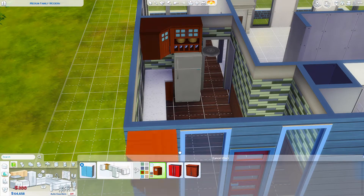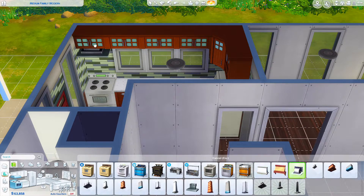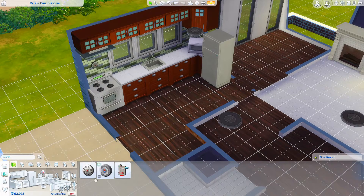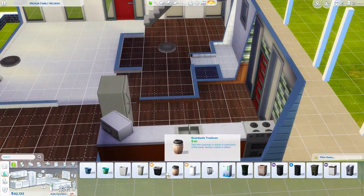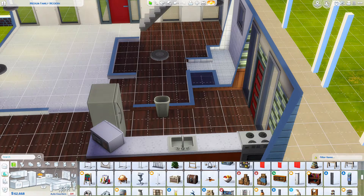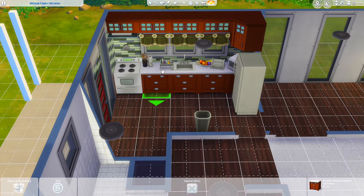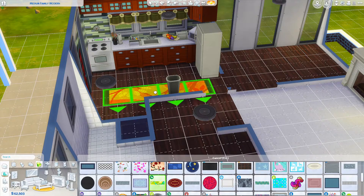I went with a green tone for the kitchen walls and used that tiling from Parenthood, along with the cabinets from Parenthood as well. I like to work room by room when I build, so right now I'm just doing everything in the kitchen. I also like to do the little tabs for each room. I kind of cluttered it up a bit.